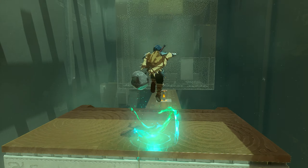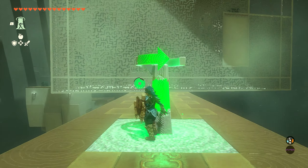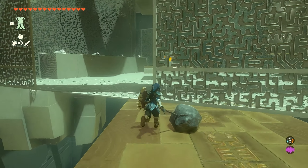After we ascend, we'll go down some more stairs and we're going to have a button. We want to hit this button with our weapon and that's going to turn this giant box and show us another button.